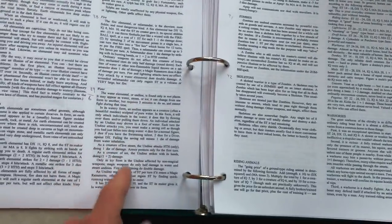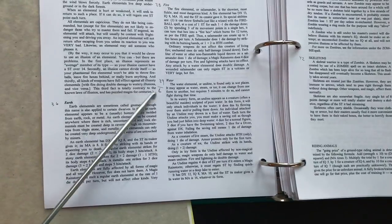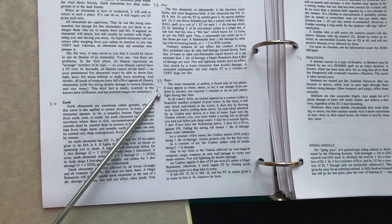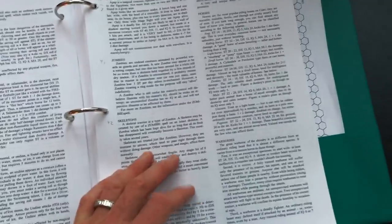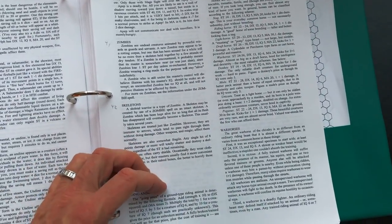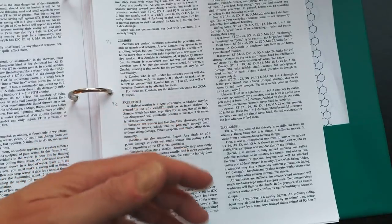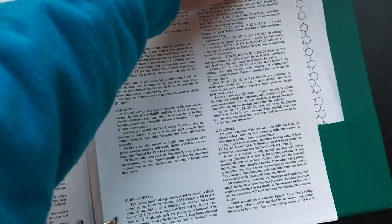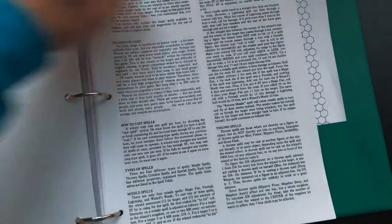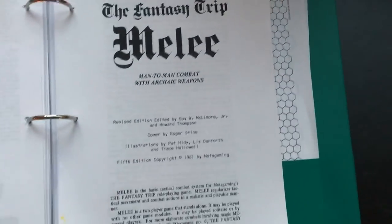I have a separate roll for water or wetland hexes for creatures that would potentially be living there. For example, the water elemental can come up as a 39 on the general percentile table, and also as a 6 on the wetland hex table. I find this adds variability and enables me to branch out and create a little more of the story that I build in my own head as I play.